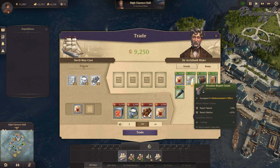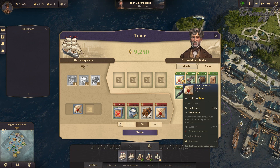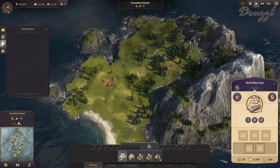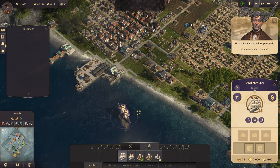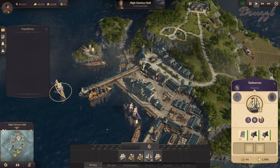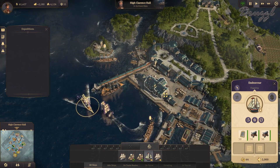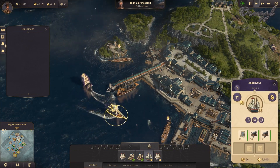Looking at the ship stats: maintenance, hull repair, crane speed, attack range — don't really care about those. There's a teeny tiny island over here. It's a good thing we don't need any ships currently.